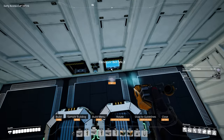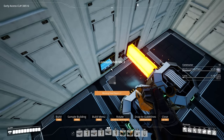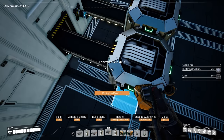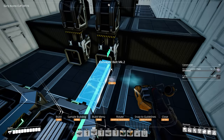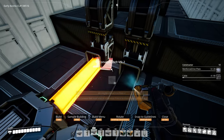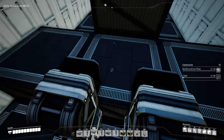Get these connected together. For the input here, make sure you're using a Mark 3 belt. If you don't have Mark 3 belts available yet, you can use Mark 2 for now and then upgrade them after this factory runs for a little bit. From here on, use Mark 2 belts to get these connected up.